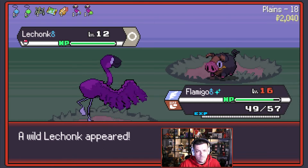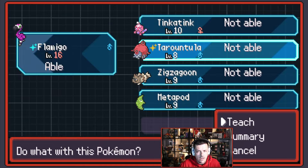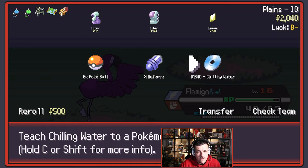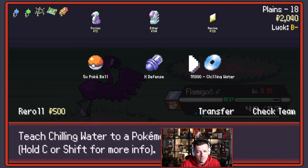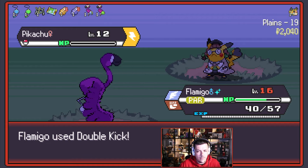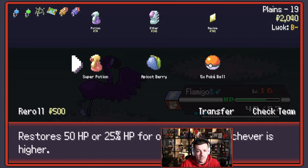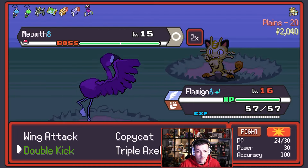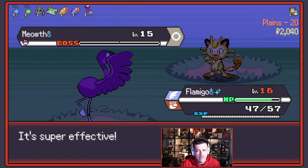Let's get those critical hits off. Chilling Water — who can learn it? Flamigo can learn it. It's good against Fire types, but I'm already good against Fire types though — I don't think it's worth it. Let's grab the X-Defense. It's Pikachu — boom, ow, there we go, Pikachu's gone. And we're here with Paralysis — that's also good. We could see Persian. Meowth — this Meowth might have Technician, but no, it's using Payday. That is perfectly fine by me. Bye-bye Meowth.